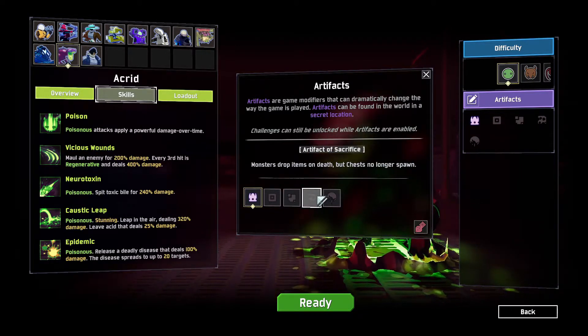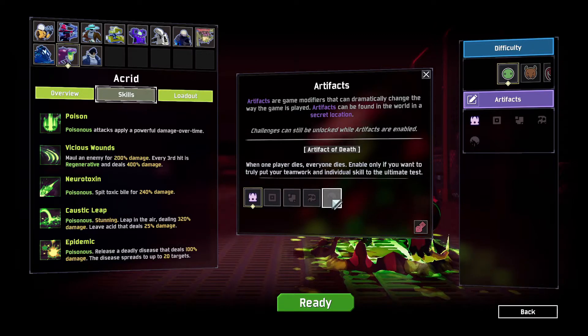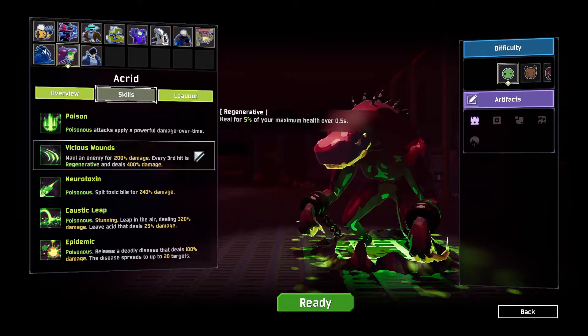First you want to do the Artifact of Command and switch it to Drizzle. You don't really need the Artifact of Command if you don't have it, but it does make it easier.